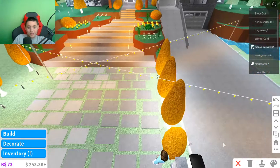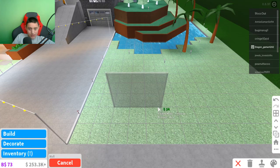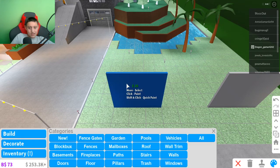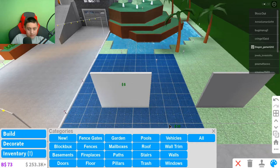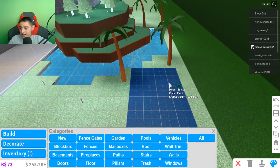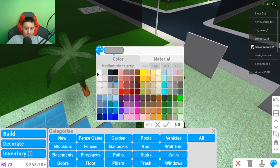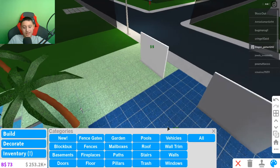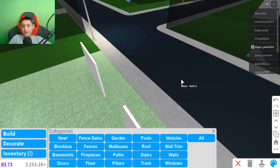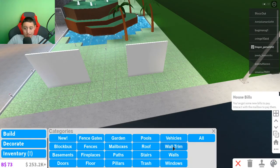Oh my god, that looks so cute already! We're gonna put a wall here — add a wall, color it, and it looks really cute and aesthetic. I don't know how long this video has been on, but I got called so many times. It's been about five minutes. I'm just gonna color this a white color. If you guys have any suggestions for what else to put, let me know.